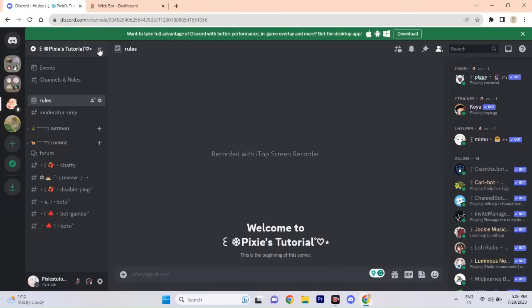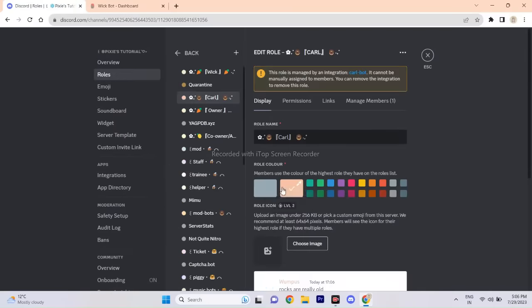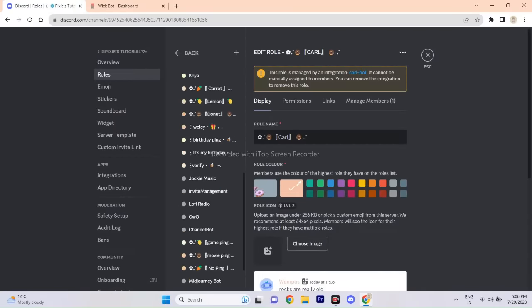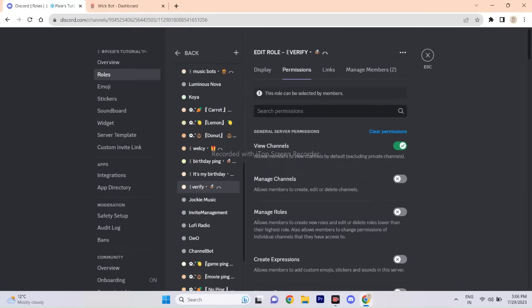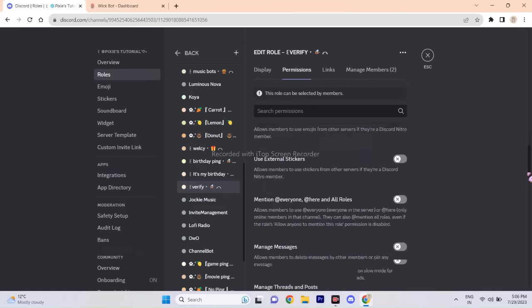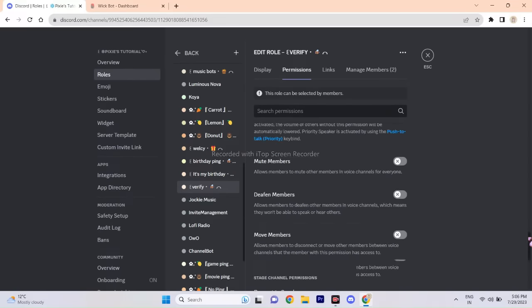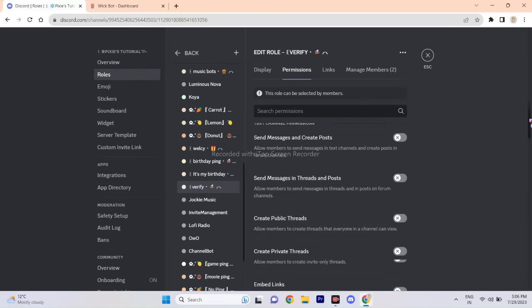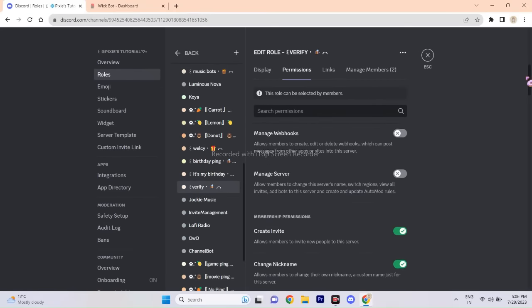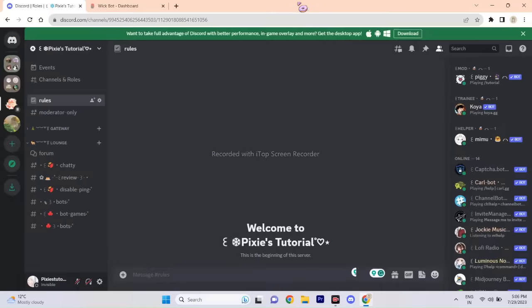Now go to server settings and click Roles. Click the verified role — this role is normally assigned once a new member verifies. Please make sure that you did not give any dangerous permissions here. You have to be very careful with this one. Take your time and check if there are no dangerous permissions that could cause a huge loss to your server.